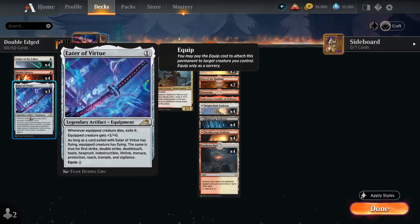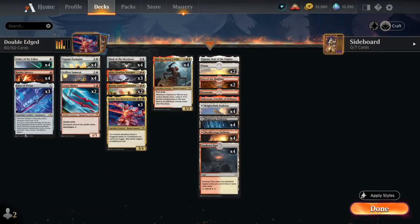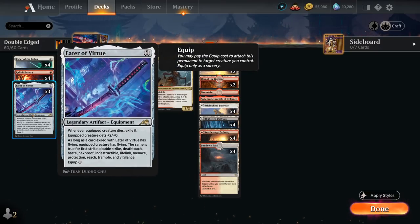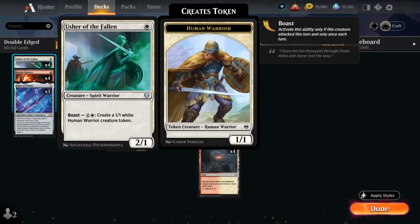This doesn't apply to equipment like Maul of the Skyclaves, which gives First Strike and flying, because it specifically looks at the creature once it's in exile, at which point it's no longer equipped. Rabbit Battery is a 1/1 with Haste that can be reconfigured for a single red mana, acting like equipment and giving the equipped creature +1/+1 and Haste. Usher of the Fallen, a 2/1 Spirit Warrior, can also Boast to make a 1/1 token — giving us some early board presence to apply pressure with and put equipment onto.